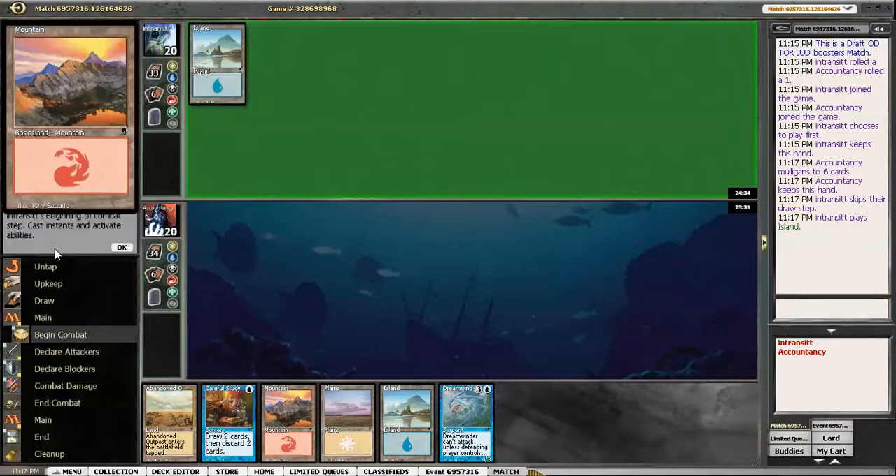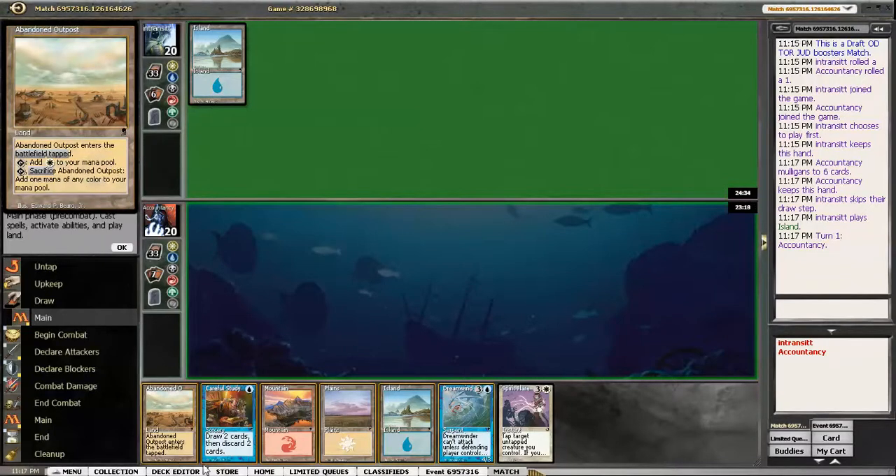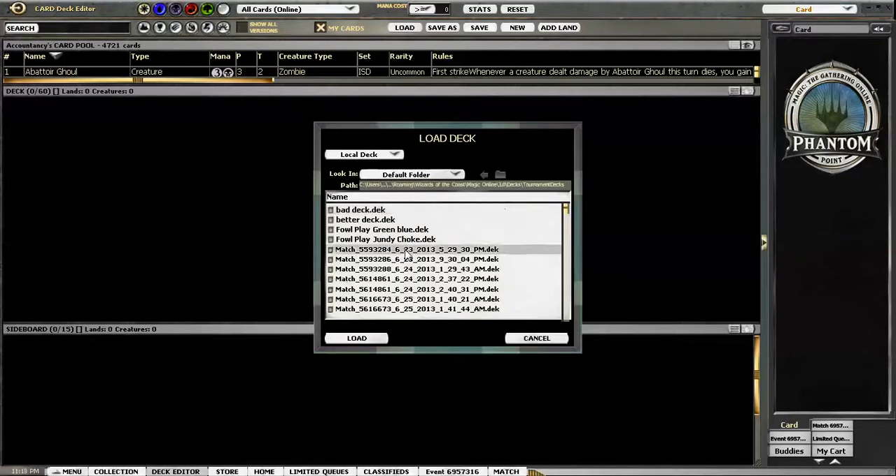I'm trying to decide if I want to start with Abandoned Outpost or not. I'm putting it as an island. Get a Careful Study now — we don't have a ton of 2-drops, I'll just quickly consult the decklist. Checking a decklist is a good thing to do to make sure you're doing the right thing.